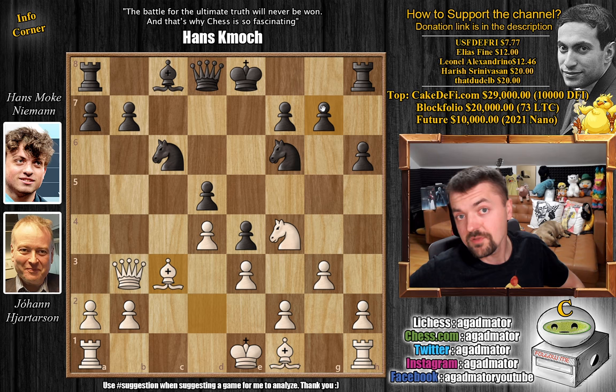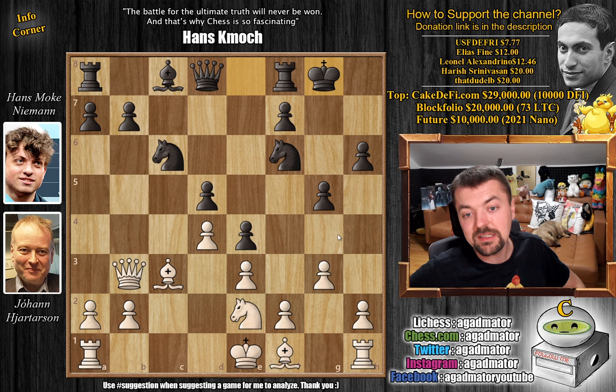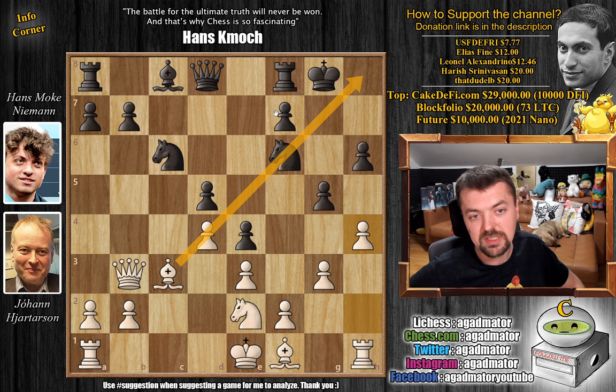Now as we said, this knight can only be dislodged by playing h6 and g5, or g5 right away — but that seems a bit too sharp. g5 chasing away the knight. Knight to e2 and now Hans just castles. Here you could consider something like h4. It seems like a good idea — you want to open up the h-file for your rook. The problem is there's really no attack, because the pawns on d4 and d5 are preventing you from doing any damage with the queen and bishop. h4 just doesn't do all that much.